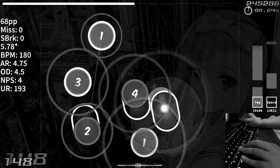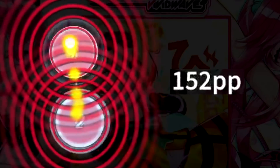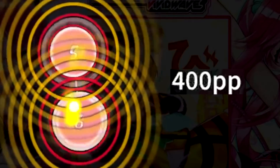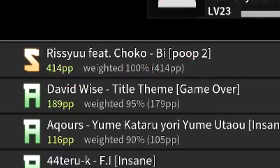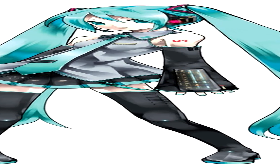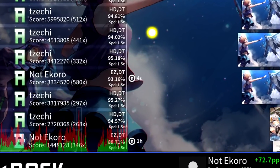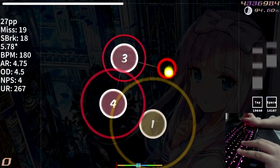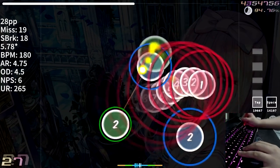Hour four actually wasn't that bad. I started off by accidentally farming 414pp. During hour four, I started playing maps I had played during hours one to three, and there was definitely improvement, which gave me some drive to play more. I also tried to side-read a couple of maps and actually found some hidden gems I'd never played in my song library. One of my favorites to play with easy was Blue Nation — probably the most fun map I played so far.